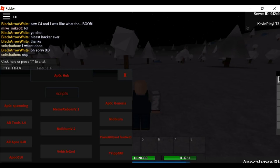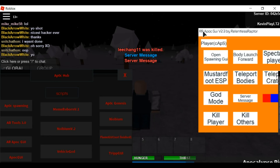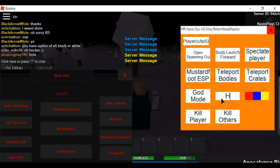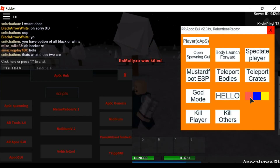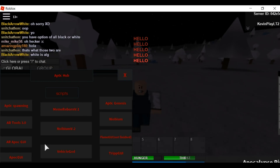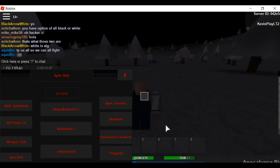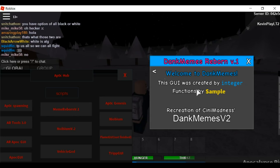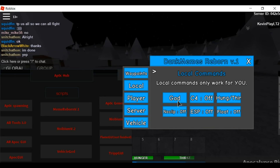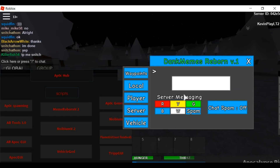I'm not really sure what that does — I honestly never play this game, somebody just told me I should make a video about it. Here's the other one, this one looks pretty cool. There's a server message option — I do not know exactly what that does. There are also waypoints, local mix of god, and you can type in whoever you want to kill, spectate, or teleport to.